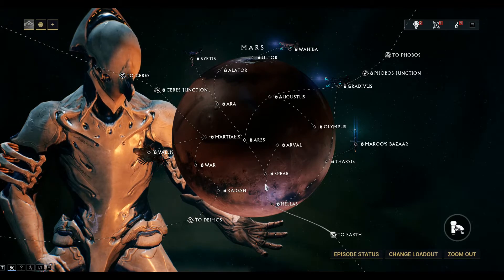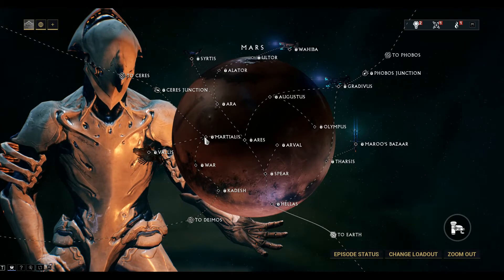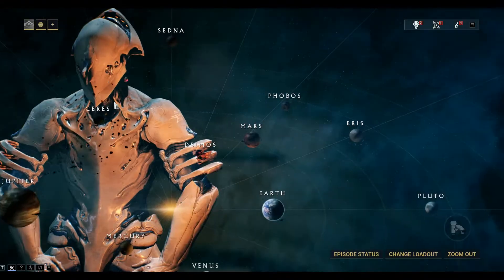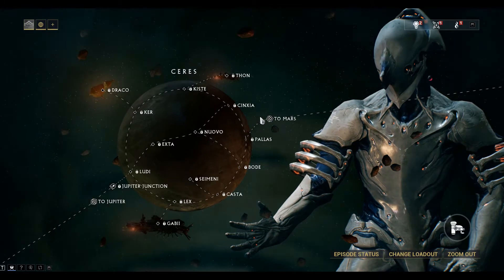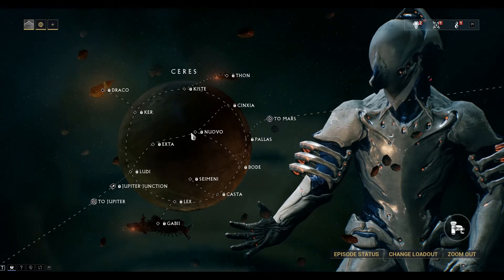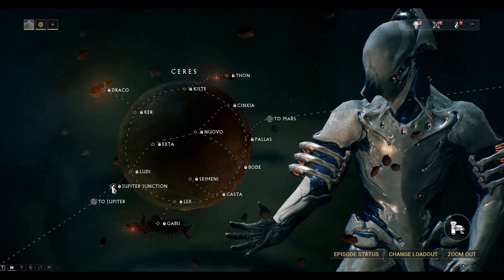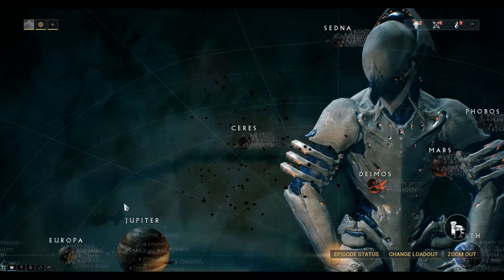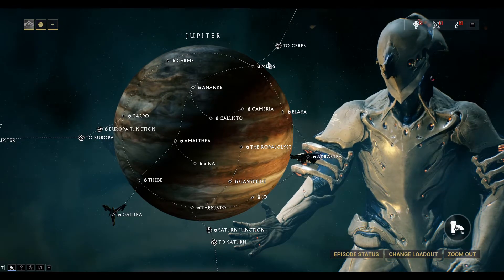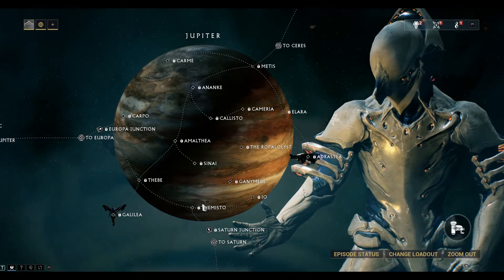Also from down here, we can work through the middle and go around to the Ceres Junction. Ceres will take us through to Jupiter — work our way around to Jupiter. We come down this path, go across to the Jupiter Junction, skip across to Jupiter, and work our way around the right hand side to the Saturn Junction. Saturn's where we get our Nanospores from.